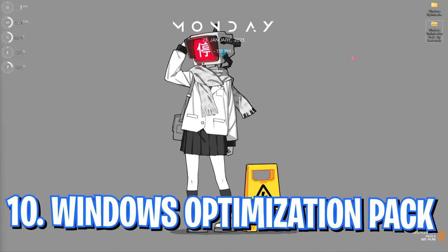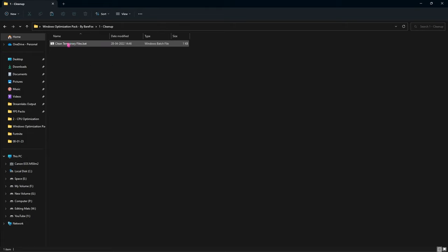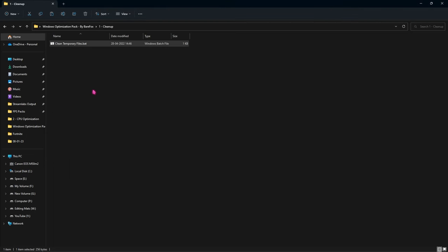The last step is the Windows optimization pack — the link will be in the description below. Download and extract it and you will find five folders: cleanup, CPU optimization, RAM optimization, Windows optimization, and power plan and programs. Open the first folder and find 'clean temporary files.bat,' right-click and run as administrator, press any key, and it will start deleting unwanted temporary files. This is completely safe.